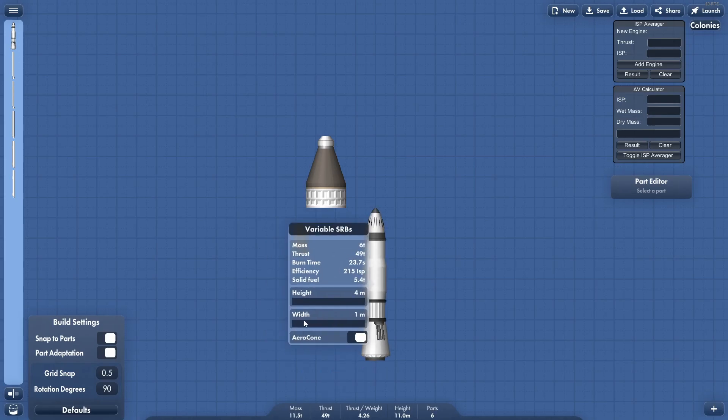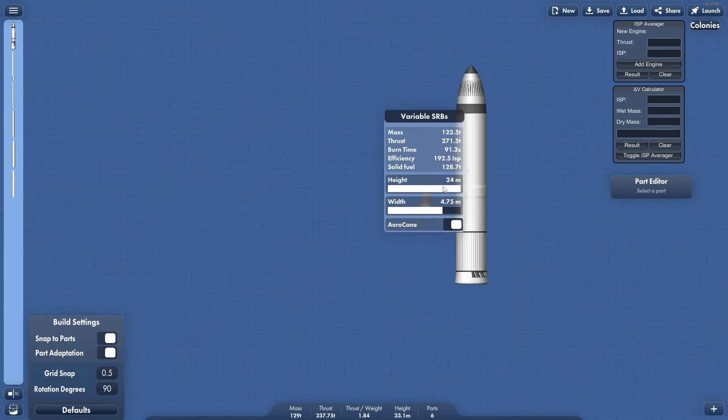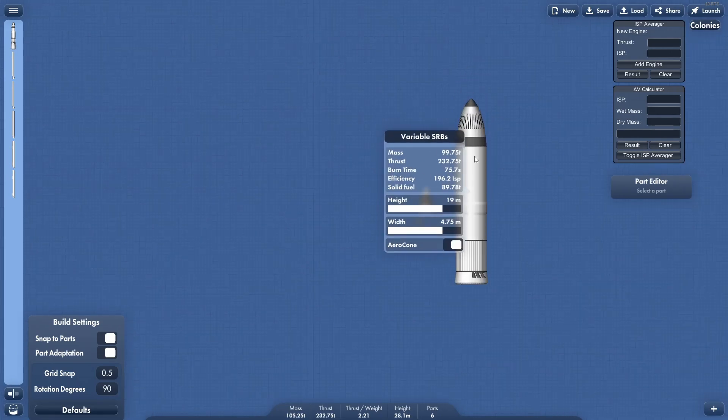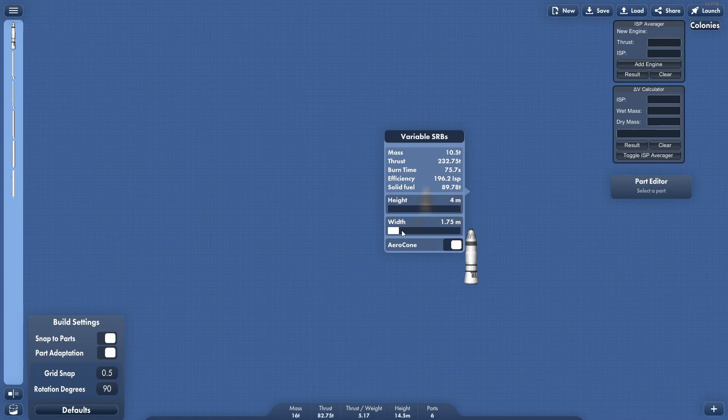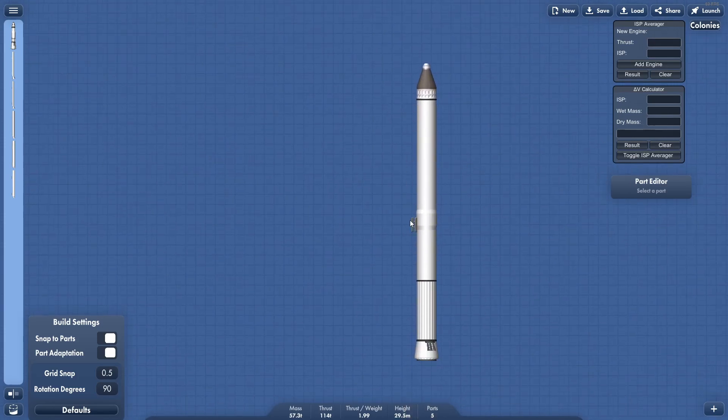Hey everybody, today I wanted to show you this cool booster I made, which is completely resizable. The resizing changes how the parameters work — thrust, efficiency, general burn time, and obviously mass. I thought this was kind of neat; somebody asked for it and I was like, okay, I can probably do this. If we turn the cone on and off, apparently the cone doesn't do a lot though — it's one of those weird situations, but we'll get to it.